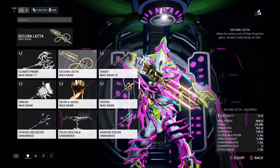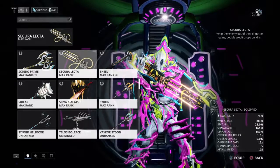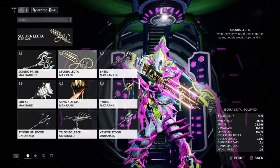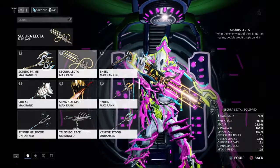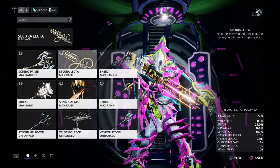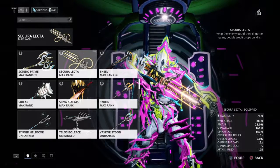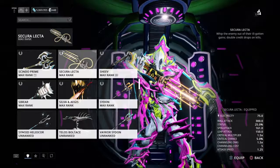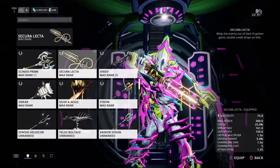It says: 'Whip the enemy out of their ill-gotten gains. Double credit drops on kills.' And it is, like I said, Parent Syndicate, reaching the max rank, and I believe 125 — it's over 100 thousand reputation.